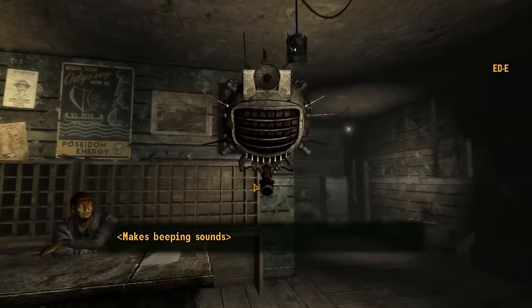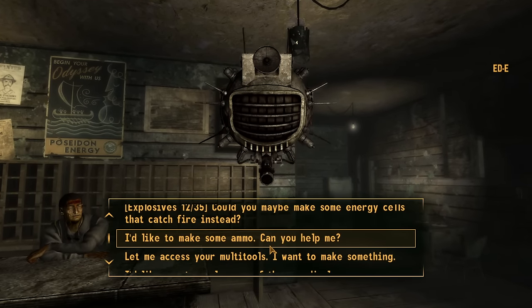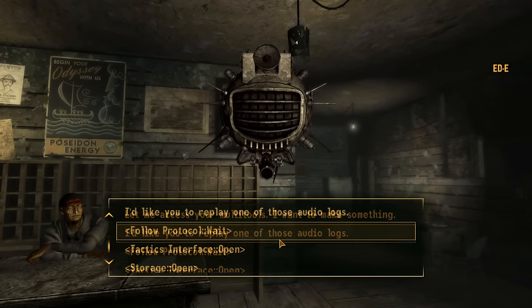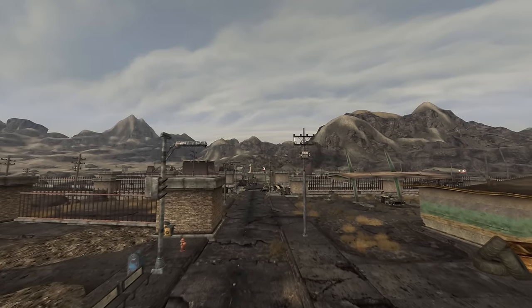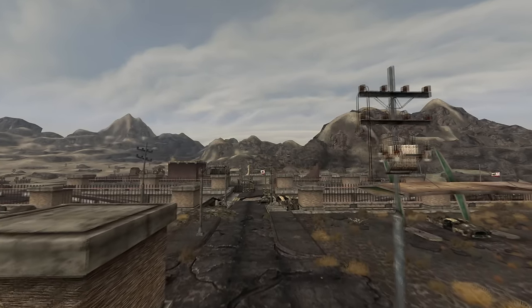Once you're done, you can head back to the Mojave. If you grab Eddie from Prim, all the upgrades you gathered from Lonesome Road will carry over which Eddie can now use. Now you're all equipped and ready to start your journey into the Mojave. I hope you found this video helpful and as always, thank you for watching.